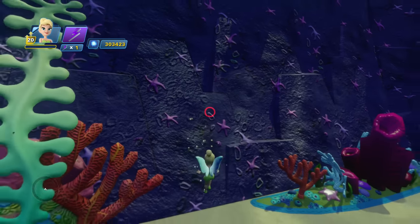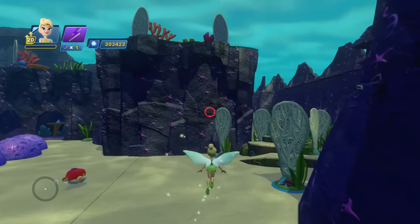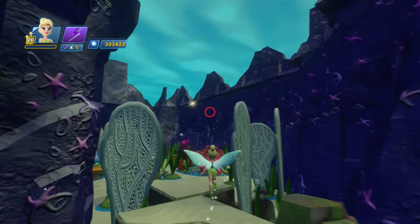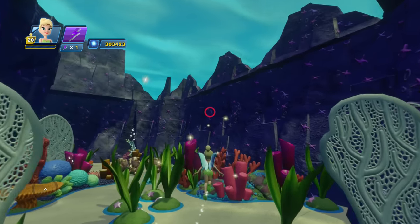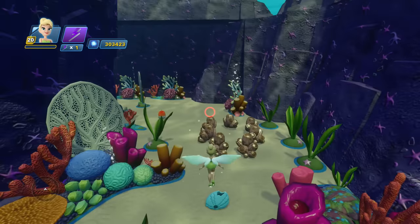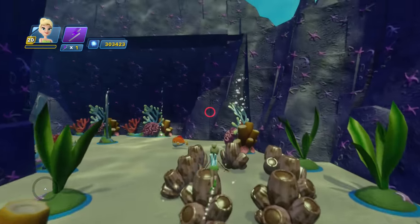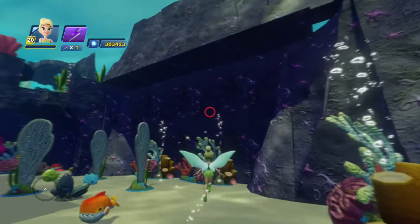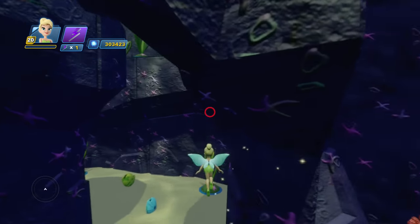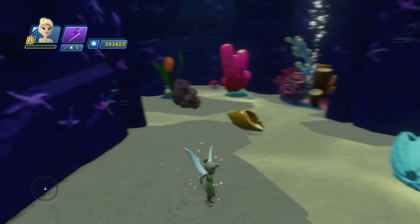If you just have a fly around this toy box — which is split into three parts — I'll show you the second part because it uses the second sky dome that's available. Just floating around here showing you the kind of effects you get, the immersiveness of being underwater.